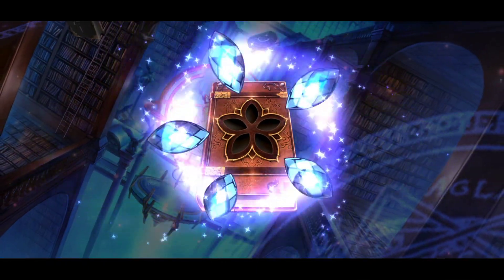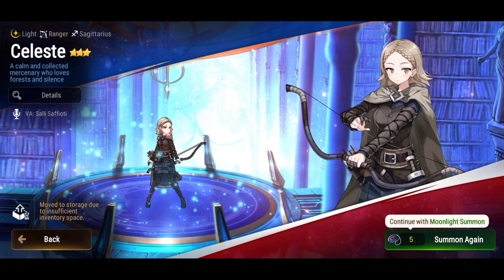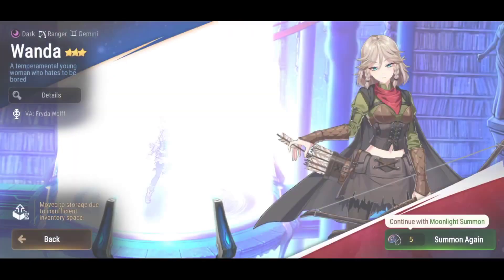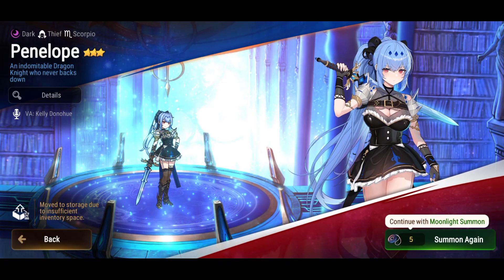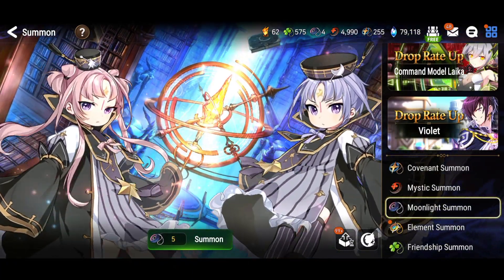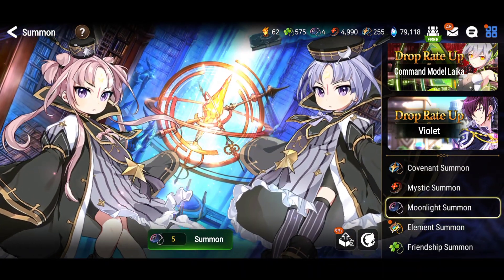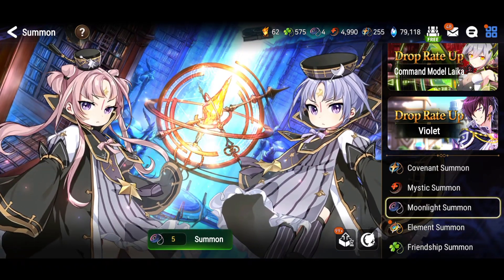Oh man, come on — no purple shine on account one. It takes a long time to save all these. I guess I'll get better luck on the other accounts. I got gold transmit stones, but I need to save 60 gold transmit stones per account because new heroes come out and sometimes you can unlock memory imprints using gold transmit stones. I'm gonna save those just in case.